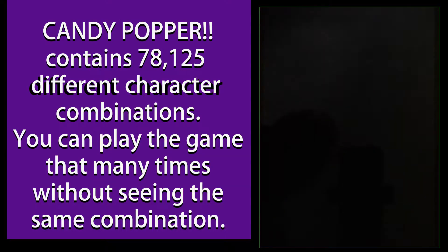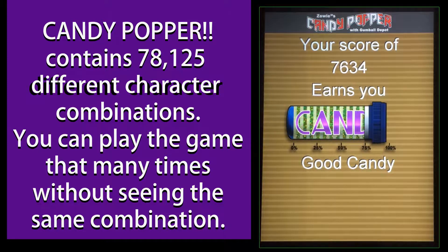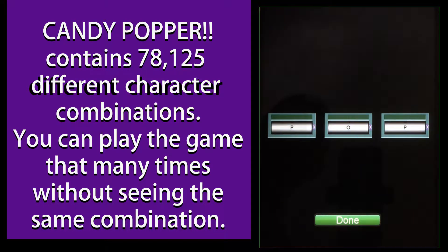Candy Popper contains 78,125 different character combinations. At the end of each game, you'll see a metric showing how much candy you earned, and then the candy is dispensed.